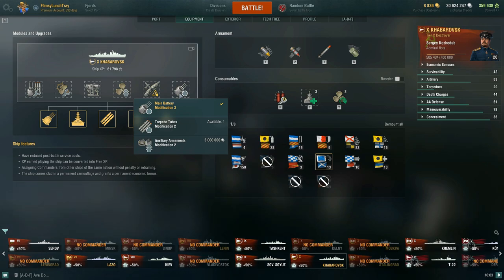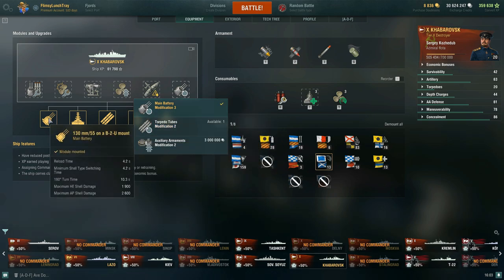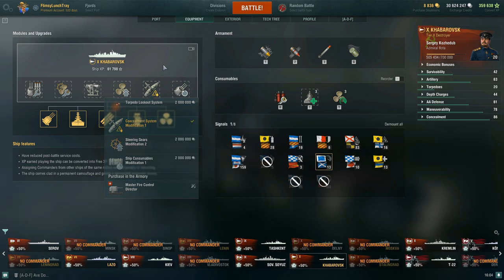For slot 6, Main Battery Modification 3 drops your reload time by negative 12% but you take a negative 13% nerf to main battery traverse speed — on top of that already slow 10.3 second traverse. With our full commander and upgrade build, we achieve the 4.2 second reload time. This is a very standard upgrade build for gunboat destroyers in the game.